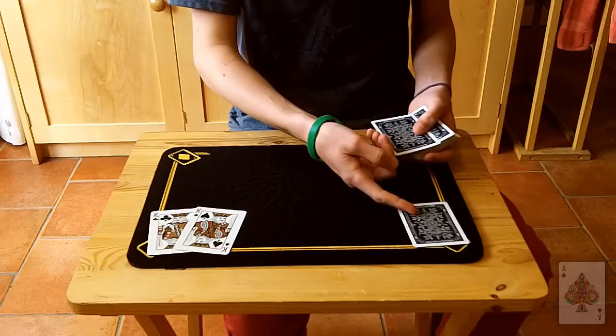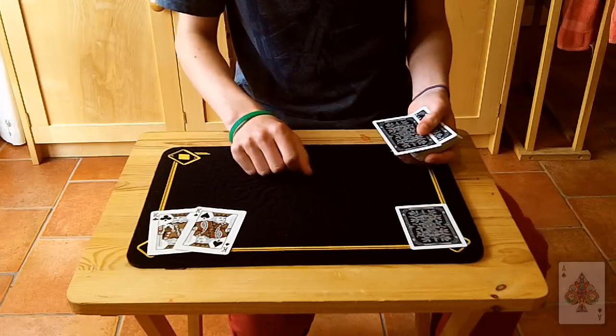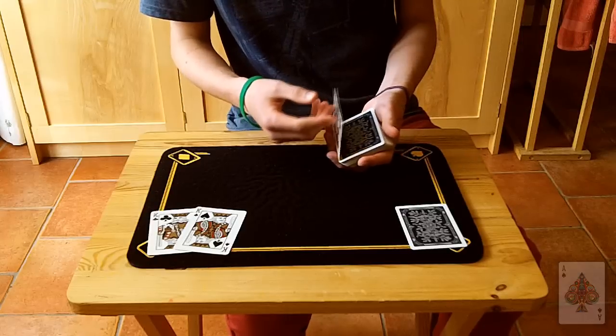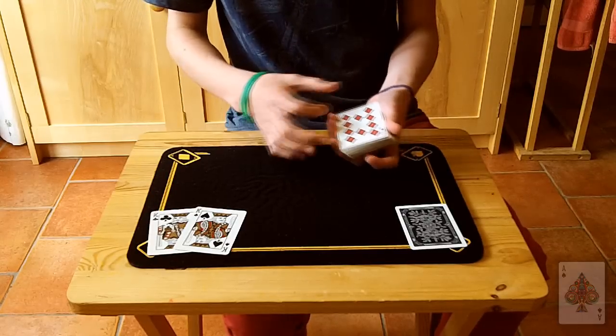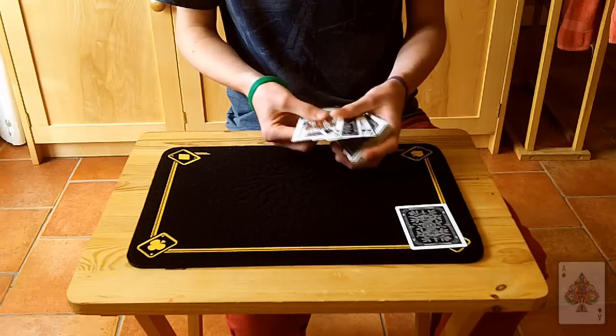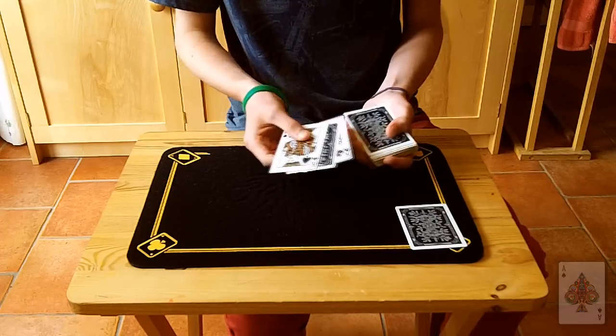Now what are we going to do with the other card? Well, I'm going to use this as a prediction — a freely selected prediction. So we'll leave that face down and we'll take a look at the selection. The selection is the ten of diamonds. Now this is where the two kings come into play — we'll take the ten and we'll leave it face down in between the two kings.